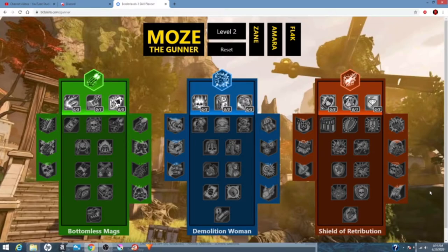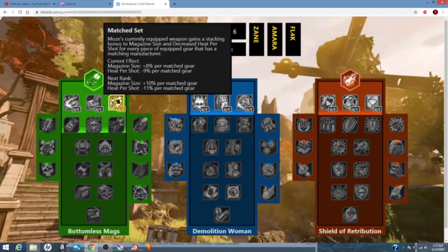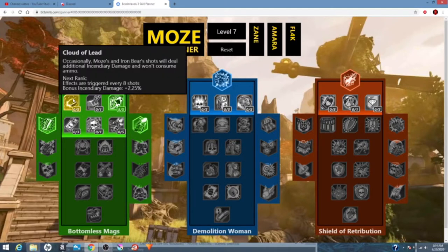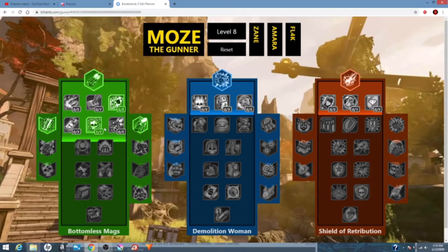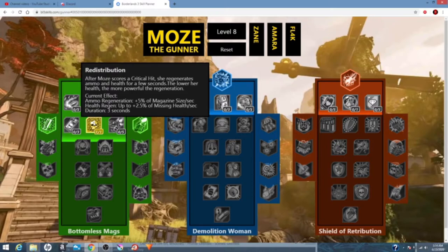So we're going to start off with green tree. For the first points, we're going to put five in Match Set. The reason we're putting five in Match Set and not Cloud of Lead is because Cloud of Lead can actually interrupt the damage we're getting from our shock and corrosion weapons, such as our plague bearers and back burners. So decided not to put points there. Put one in Redistribution — when we score a crit, we get health regen and ammo regen. While RPGs do get really slow regen, it's still important to have that regen.